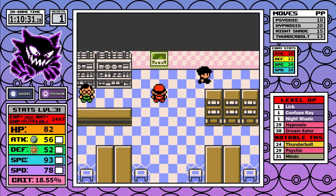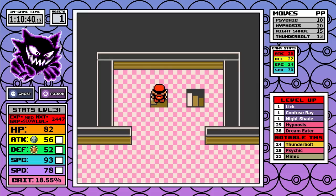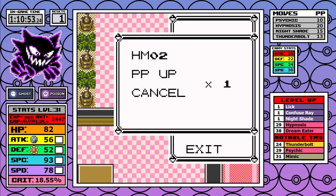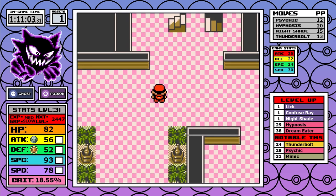I take on the Rocket Hideout next. I do pick up some PP Ups to smooth out the heavy use of Psychic coming up, but since I've already visited the Celadon Mart once I can skip all the high-money items I'd normally get in other runs, which saves a little bit of time.